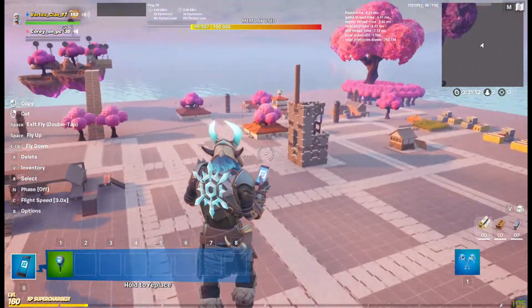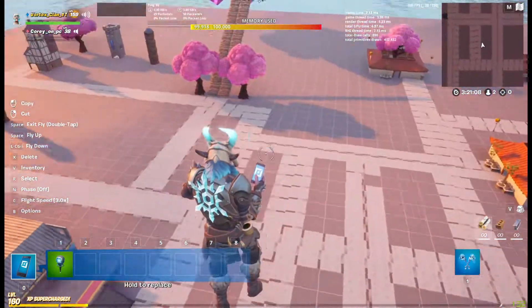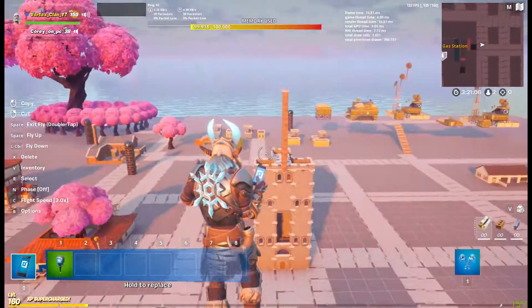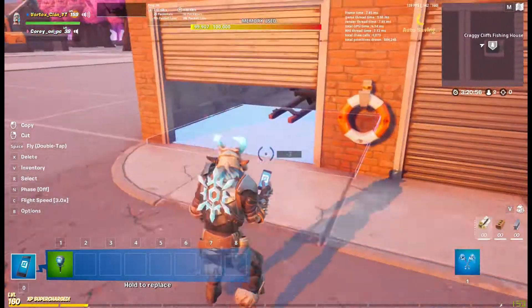For this update — this is an update to my hide and seek map version 1.25 — there's roads, there's pillars, and there's three new locations. Number one is the Craggie Kids Cliffs Fishing House.